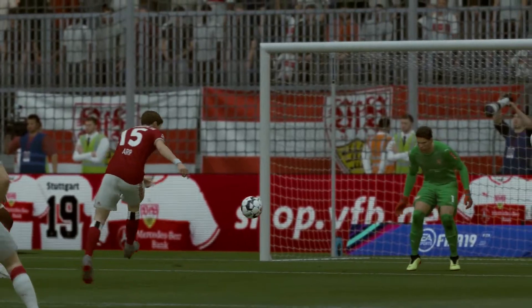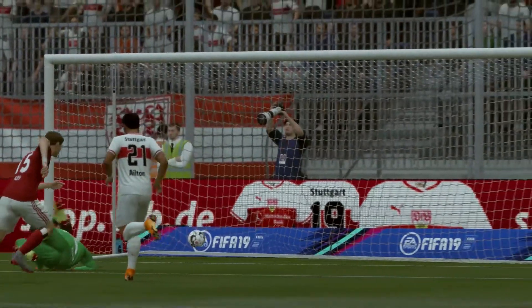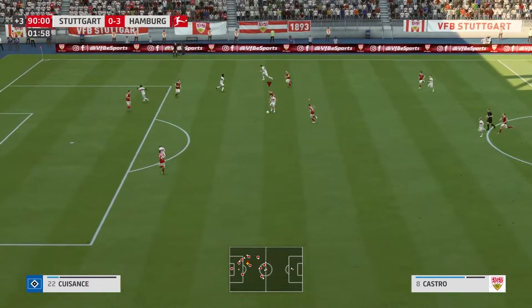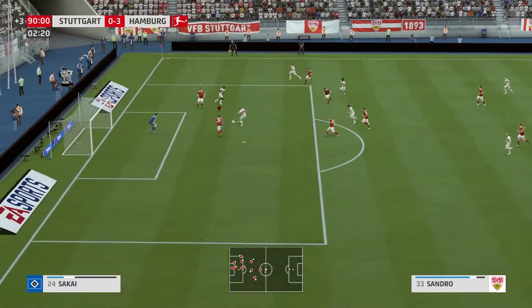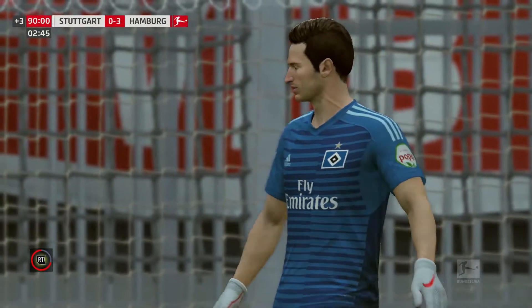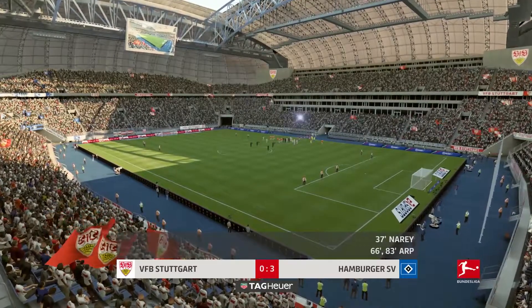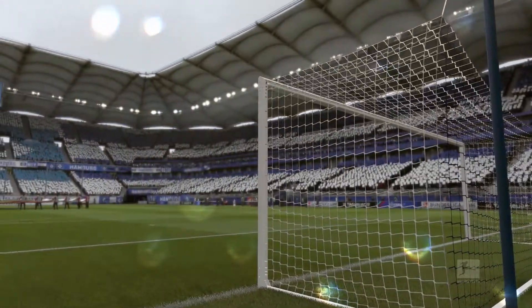Two goals this game — look at that thunderbolt of a strike, absolutely brilliant from the young striker. Going again just before the end in added time, Sandro is played in, but a brilliant save from Polesbeck just before the end ensures he keeps his clean sheet. That is that — 3-0 against Stuttgart away from home. What a result.